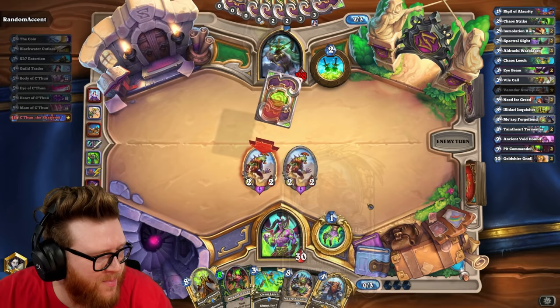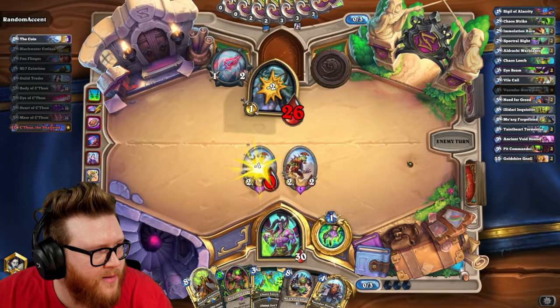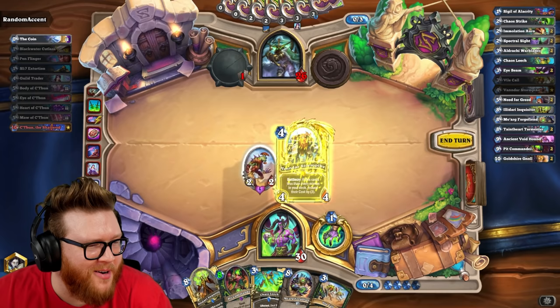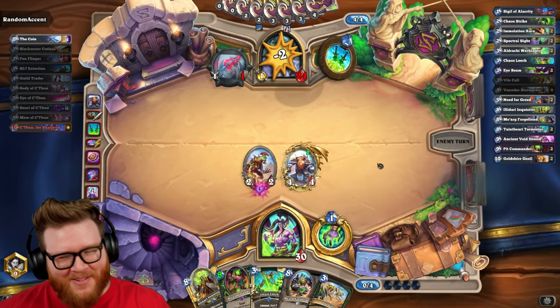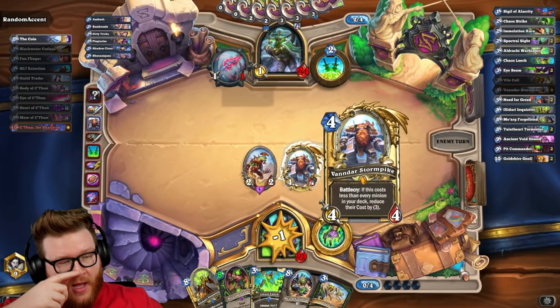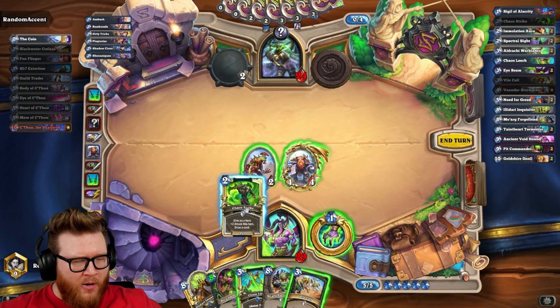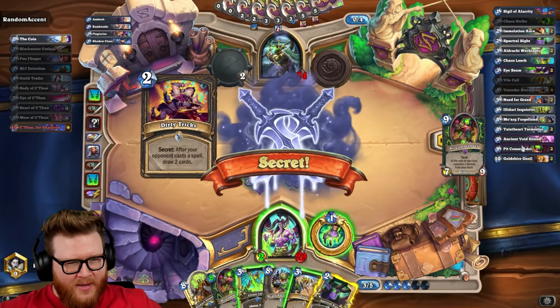Pinflinger just to kill some ravenous vile fiends. I mean, we are playing C'thun Rogue, so what's sacred? It's all nonsense anyway, right? What does Vandar do? Vandar, if he is the lowest cost minion, will reduce the cost of all other minions in your deck by three. So now I have five mana Moarg Forge Fiends, five mana Taintheart Tormentors, and six mana Ancient Void Hounds.